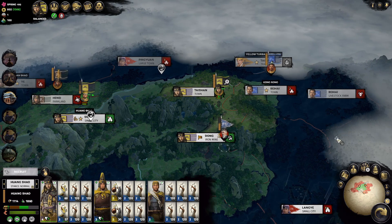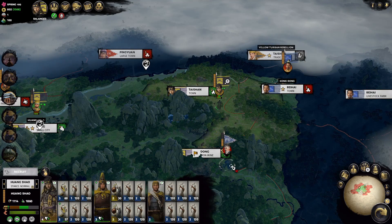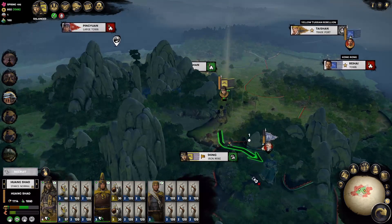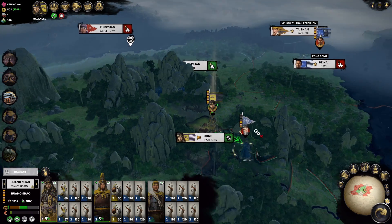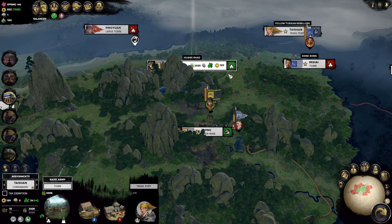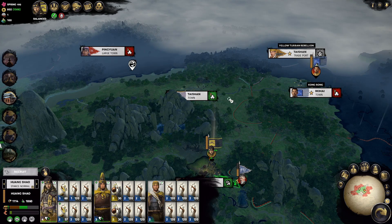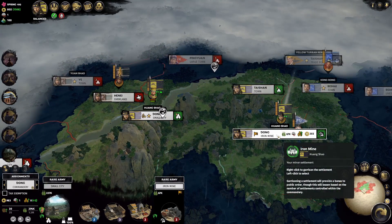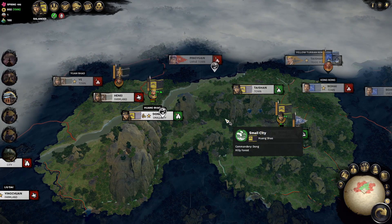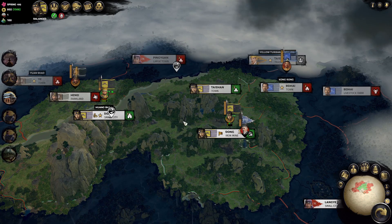Even if we have to march back, we can handle it. I think we can reach them with our new movement buff — let's take care of this army first. Oh, we can't reach them? That's not good. We can't do anything about that right now. If he wants to attack, at least we'll have a second army here. We only have 800 gold, so we can't build anything right now. That's fine — our economy is very healthy at 1,500 gold per turn.